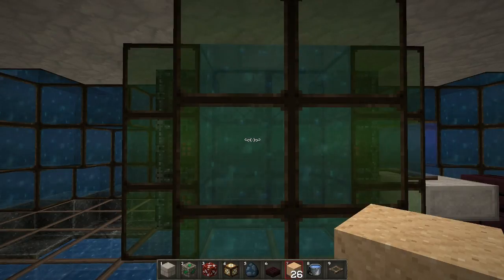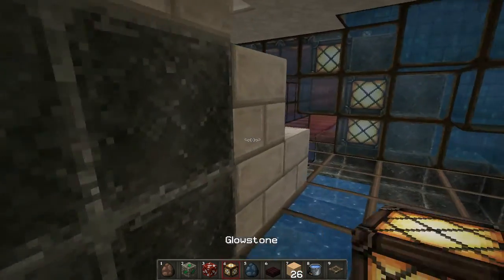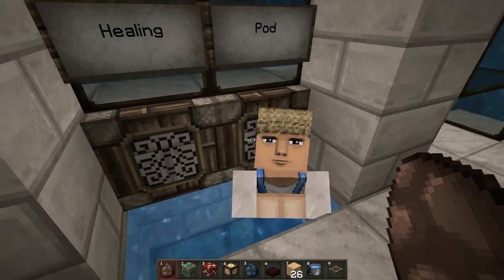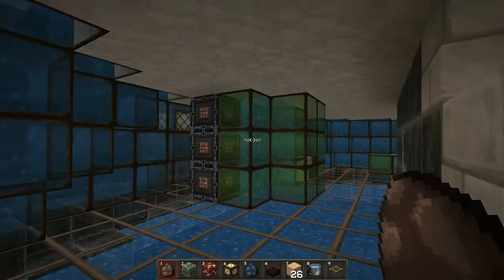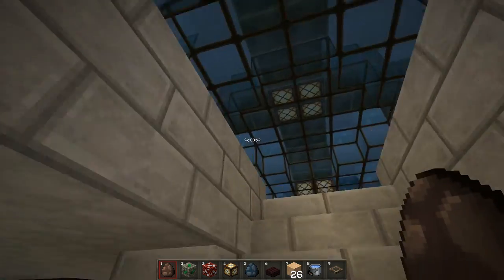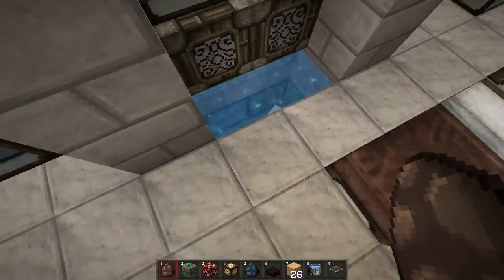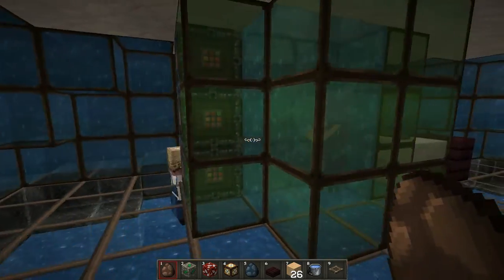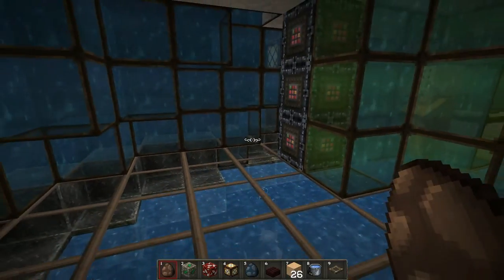The healing pod is basically full of water with nutrients and all that kind of stuff. When you're injured, you get in there and you're back to spiffing shape in no time. I'm going to put a villager inside so we can get the full effect. He's resisting! He doesn't want to be cured. Tough — don't get cured then of your ugliness. He's outside now — in spiffing good shape! He's doing some weird jig.